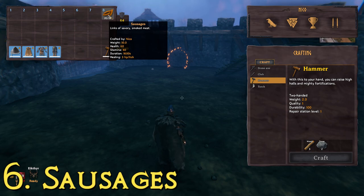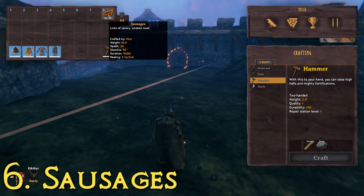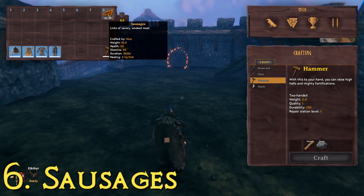Sausages last for 26 minutes, or 1600 seconds, and the healing they do is three health points per tick, so your health goes up by three every time it ticks. To make them you need intestines, raw meat, and thistles.